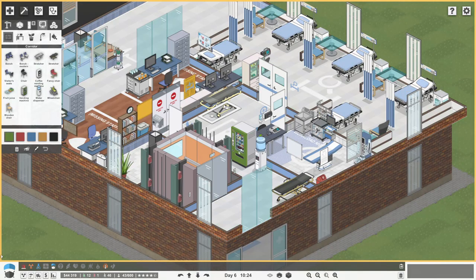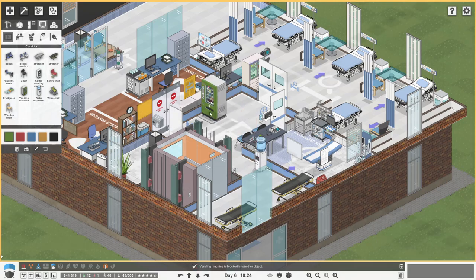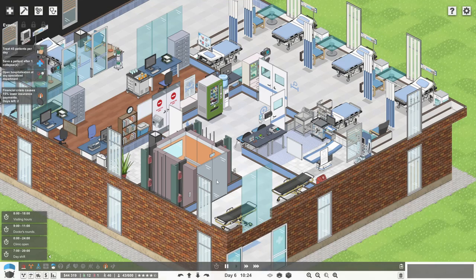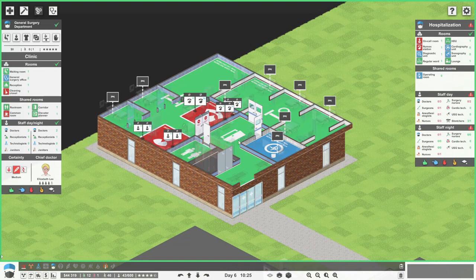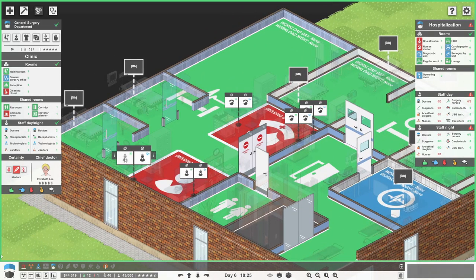Actually, what I might do is move that stretcher to there, and maybe just have this out over here, a bit like that. Yeah, okay. That looks a lot better. So we just need a few members of staff, not too many actually. So what do we need? This always used to annoy me - you actually need enough to have surgeons. So we need one surgeon, one anaesthesiologist.